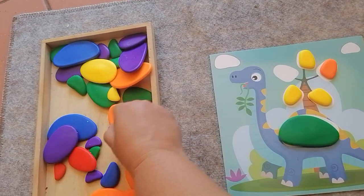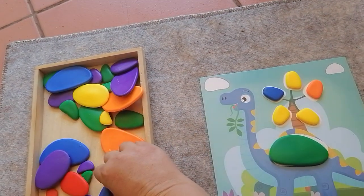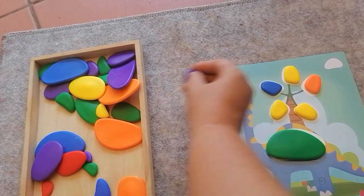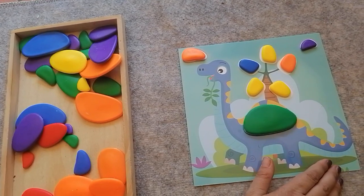I need the small ones because they're the right shape. And then I need one for the cloud — I think this one will be good for the cloud. I need one for this cloud too, I think that one will be good for the cloud. And there is my dinosaur.